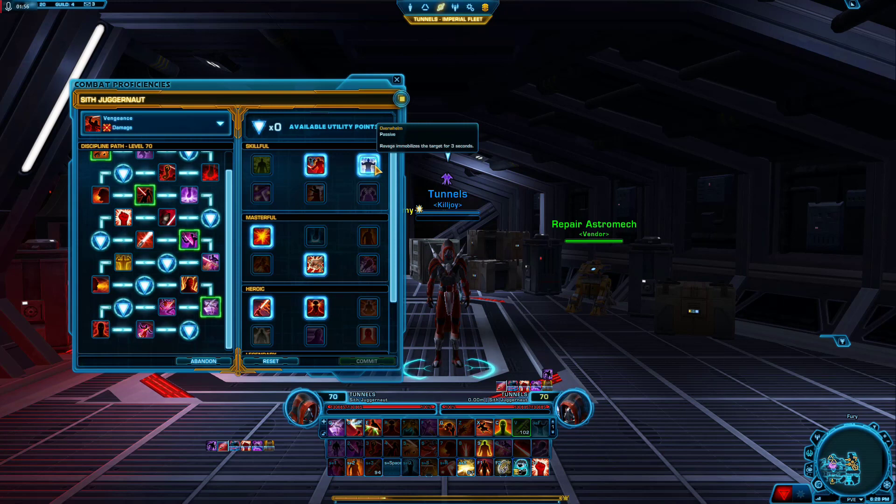We're going to take Overwhelm because it makes your Ravage immobilize the target for three seconds. And since we get Ravage resets, we're going to be Ravaging very often, so we're going to take that root. The root also helps you to keep somebody still so that you can gain some distance on them and then go ahead and Force Charge on them again if you want to.